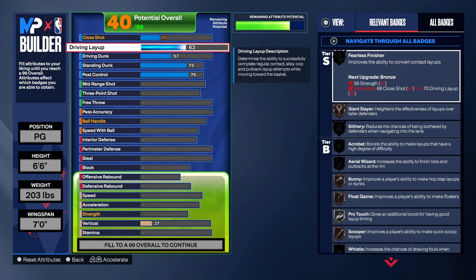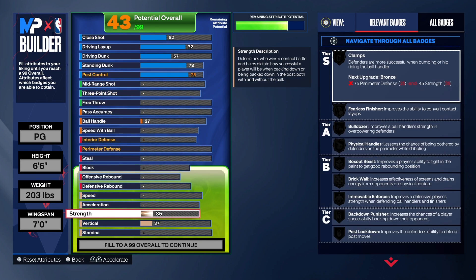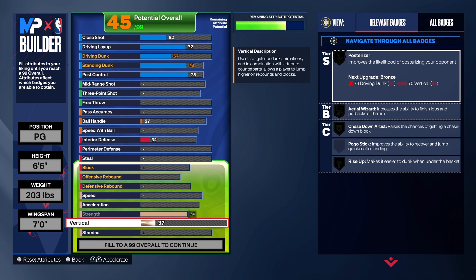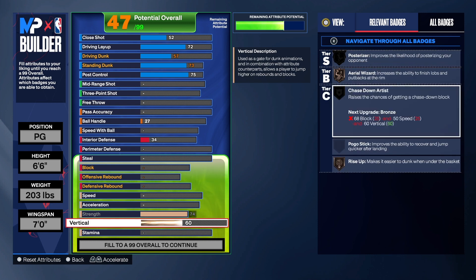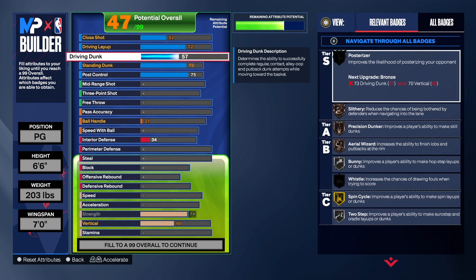For the layup, we take that to a 72, but I'll be honest — I don't have anything high on this build. The layup is only a 40 so I do miss layups sometimes. We have a 52 on the close shot. The finishing isn't flashy, but we do have a 74 strength, which is really good, and a 60 vertical — that's all we really needed to get rise up and other badges.